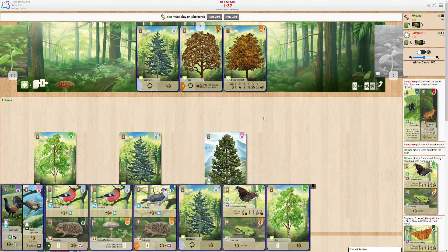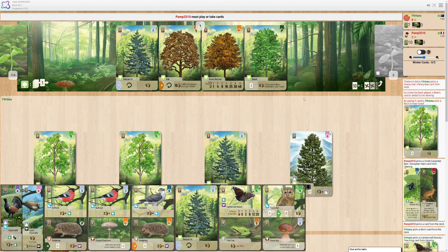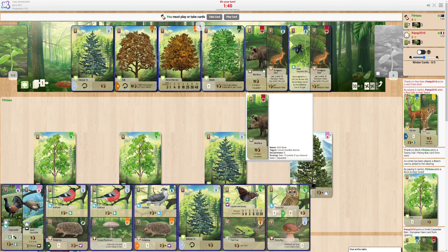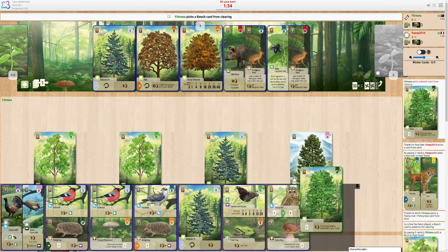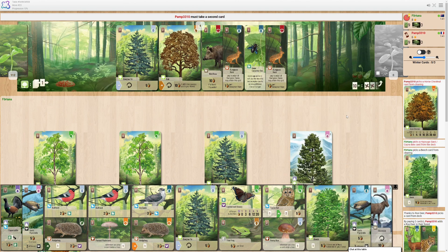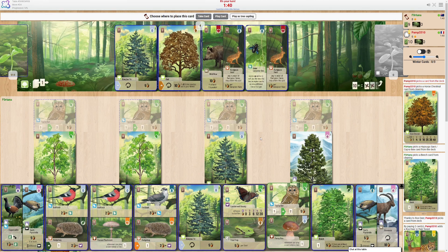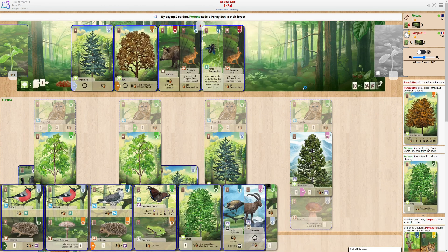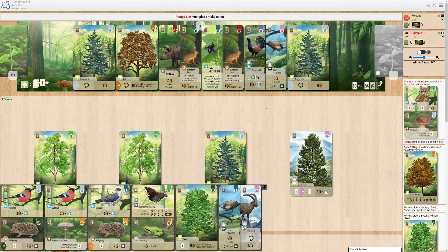Now I could try and finagle something different here, but I think I'll just play another tree, because why not. Okay, that's interesting — definitely something I want to play, the Penny Bun Mushroom. There's some hares going on here. I think I'm just gonna take a cool draw, draw some more cards, try and get this Penny Bun Mushroom down so I can draw some extras. They can't play anything next turn, so I can be a little fast and loose with what I put down to play the mushroom.